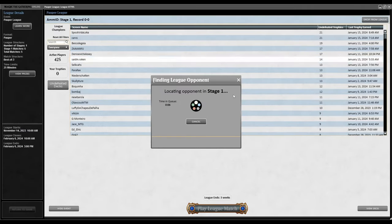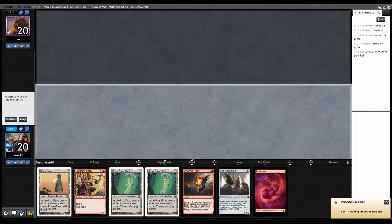Excited to be back in Pauper, the only good constructed format. On the play, round one. We've got two Tron lands, a Mountain, and Volcanic Spite to filter out — this looks pretty good, let's keep this.